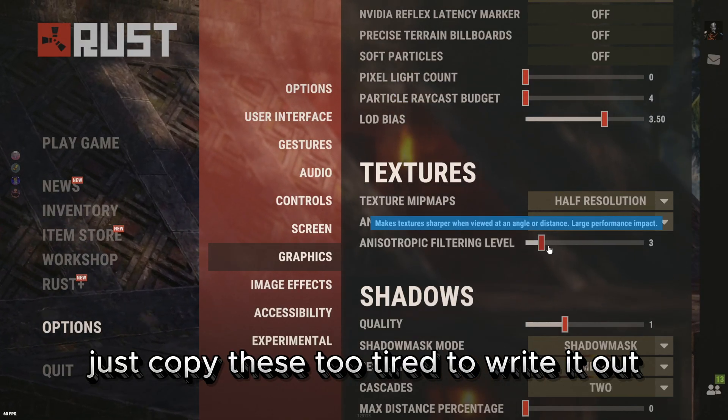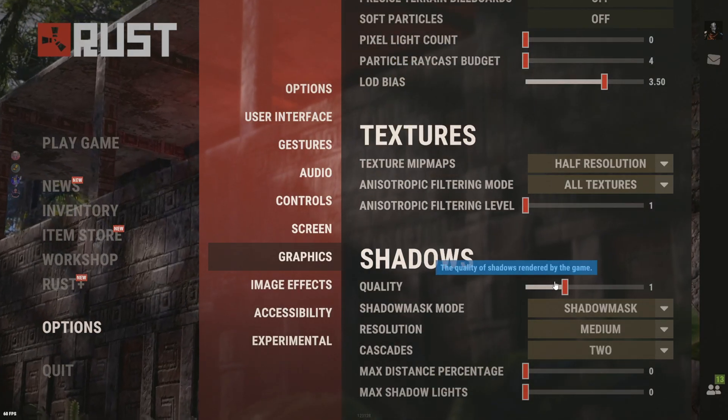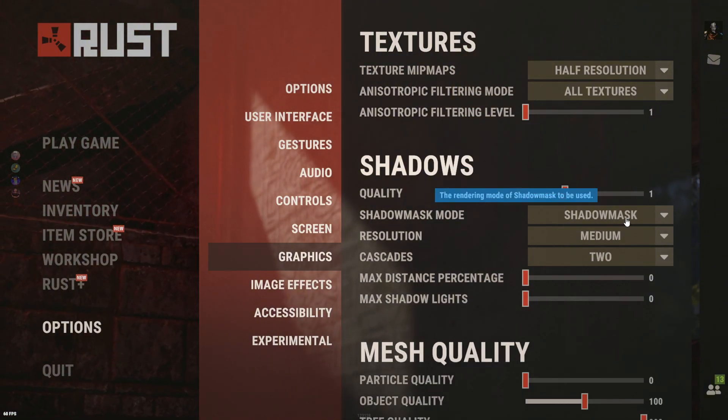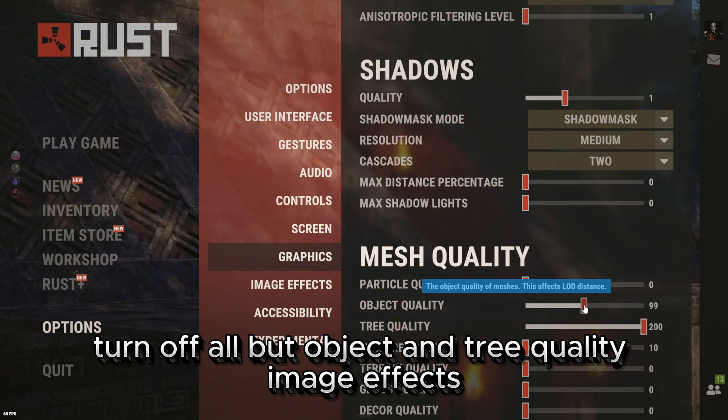Just copy these settings on screen. Turn off all but object and tree quality.